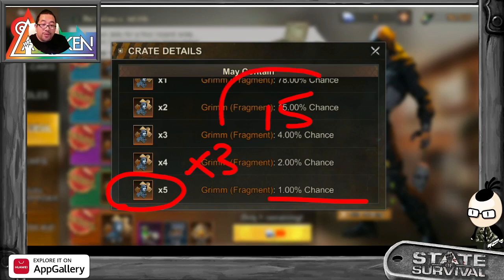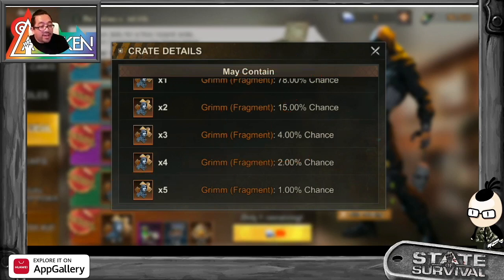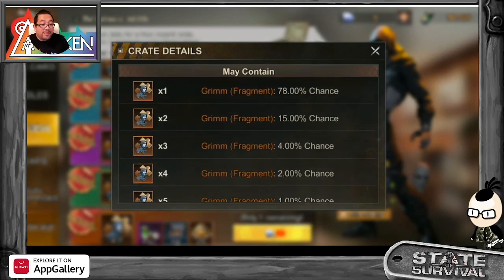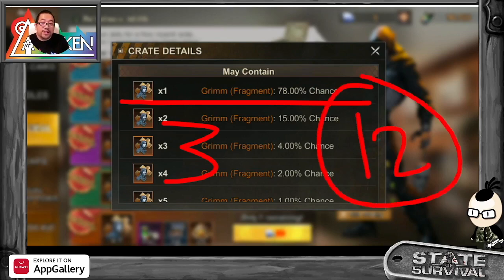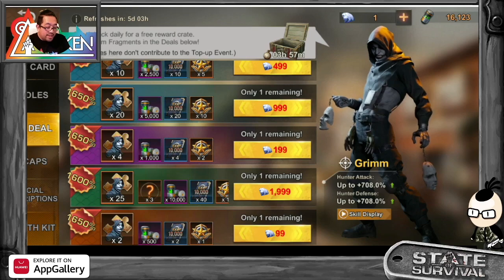That 1% is the issue. If you open maybe five or ten crates you have more chances, but if you're only opening three and you're lucky you might get three charts. You're still short by about 12 charts from what the pack should give you. It really depends on your luck.